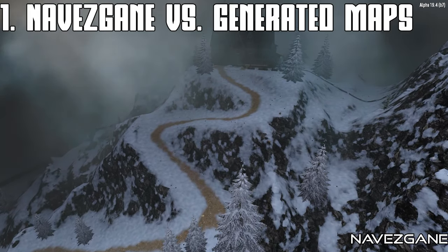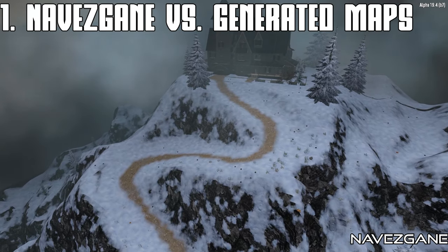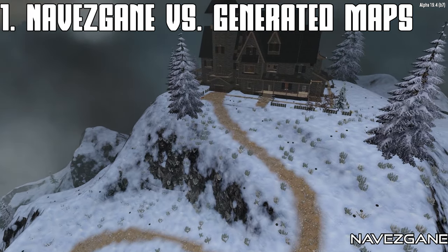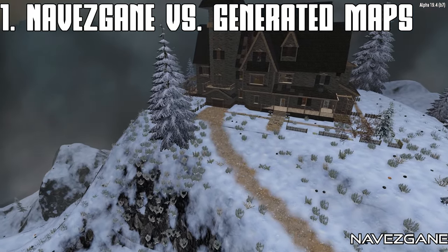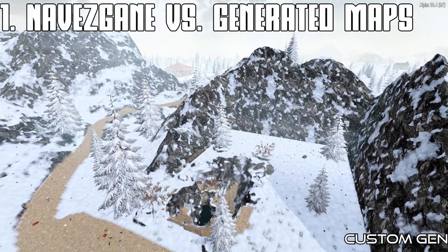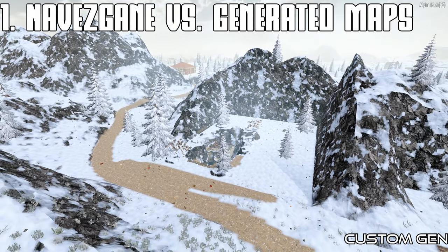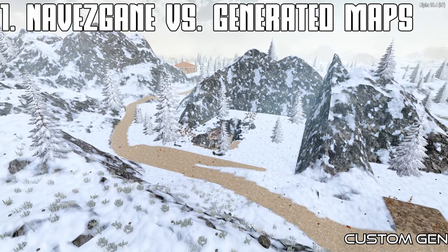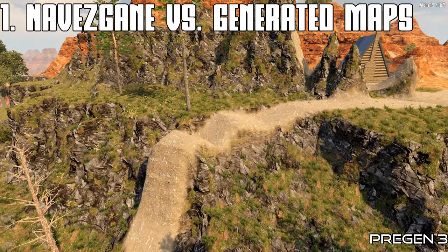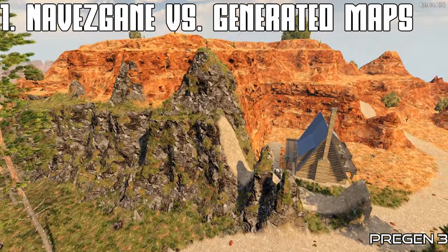Navasgain is a handmade map with special features. It's immersive, has one of every POI, trader and biome, and has unique areas you will not find in other maps. Random gen maps are generated by the game — less immersive due to bugs but potentially much larger and they provide much more variety. Pre-gen maps are random gen maps that are already available for use without the need for time-consuming map generation.